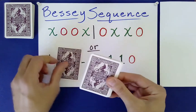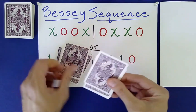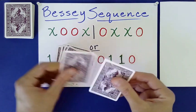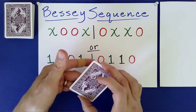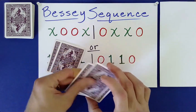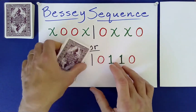The Australian Shuffle is where you go down, under, down, under, down, under, down, under, down, under, down — and the last one goes on top. We've also shown you the Klondike, where you take the top and bottom cards off as one. That's the Klondike Shuffle.